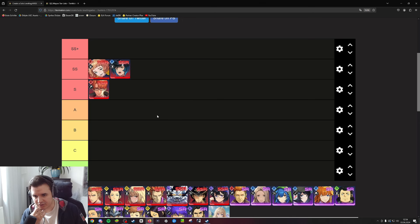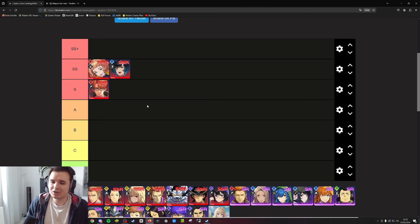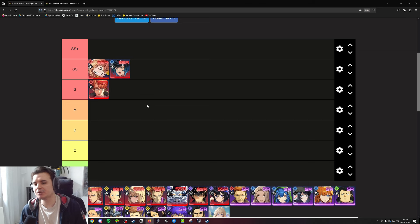Next up we have Sio. Sio is also a SS tier unit — do you even need to say anything about her? The more dupes she gets, the stronger she becomes. She's great out of the box at A0 but with more dupes and her weapon she gets even stronger. She was the requirement to clear tier 10 servers, and now with the addition of Alicia she's not necessarily needed for it anymore, but still fantastic. The good thing about her is she has so much skill spamming and she's so resourceful with her MP consumption that she is one of the few hunters in the game which can stay on the field for a longer period of time and actually do DPS.